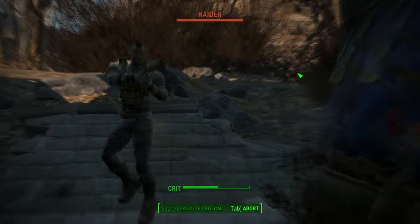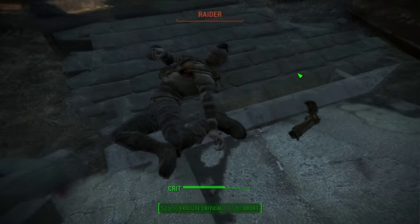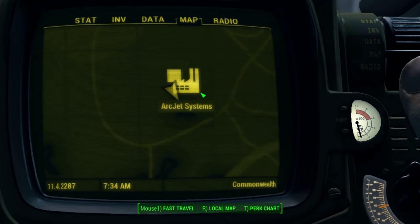Welcome to Fallout 4 Unique Weapon Guides, my name is Gameridors101, let's do this. In this episode we'll be going over the Junk Jet, a unique heavy weapon found at Arc Jet Systems.